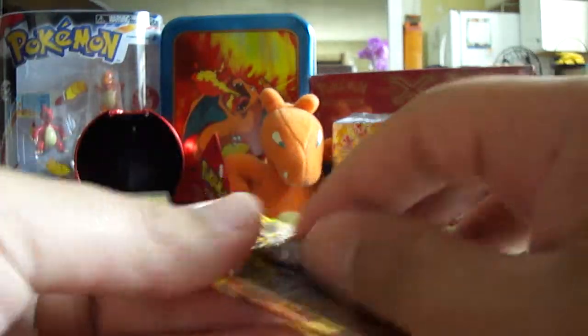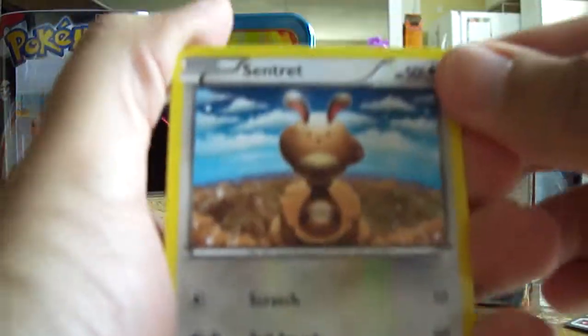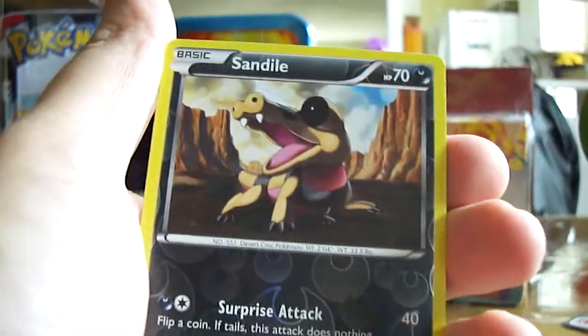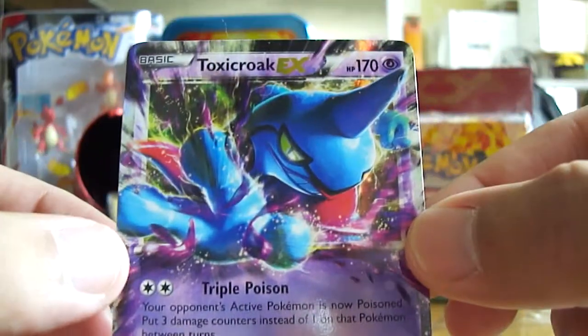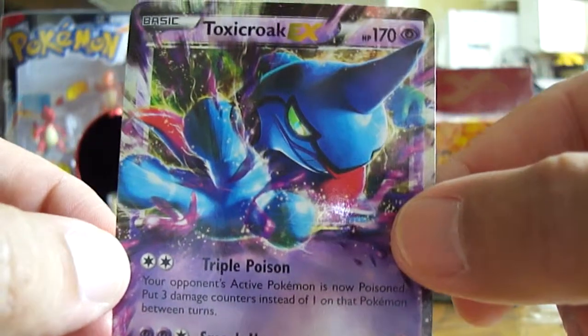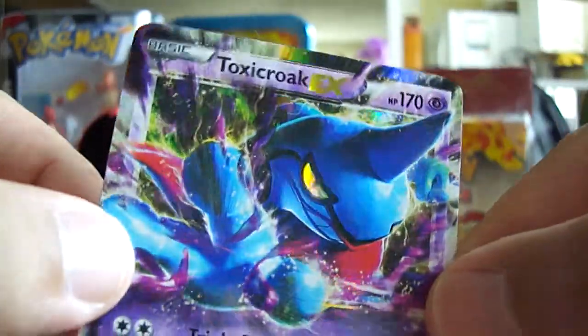Last pack here is Flashfire. We got a Clauncher, Centiskorch, Litleo — I love Litleo, it's awesome — Special Energy, Goomy, Hesperia, Binacle, Palpitoad, Ultra Ball, Flareon, and a Sandile Reverse — just a regular common. Oh! What a pull right there — very nice. We got a Toxicroak EX. I do not have this card, so this is awesome. This has been an awesome opening. I really like the artwork — the hollow eyes make it a very nice card.